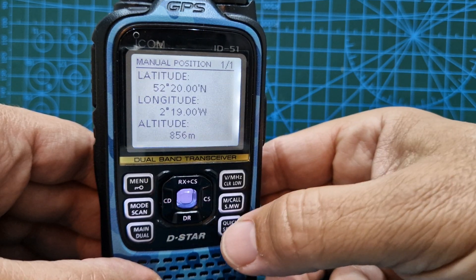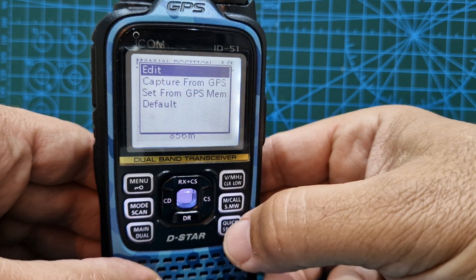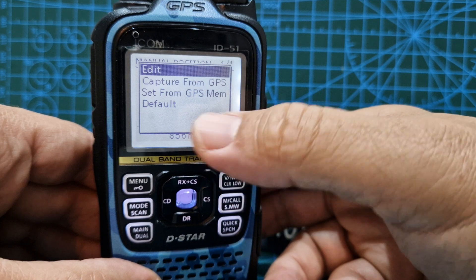And then when you're in that, click the quick button here and you'll see Edit. So let's go Edit — you could capture from GPS, but that's not on.